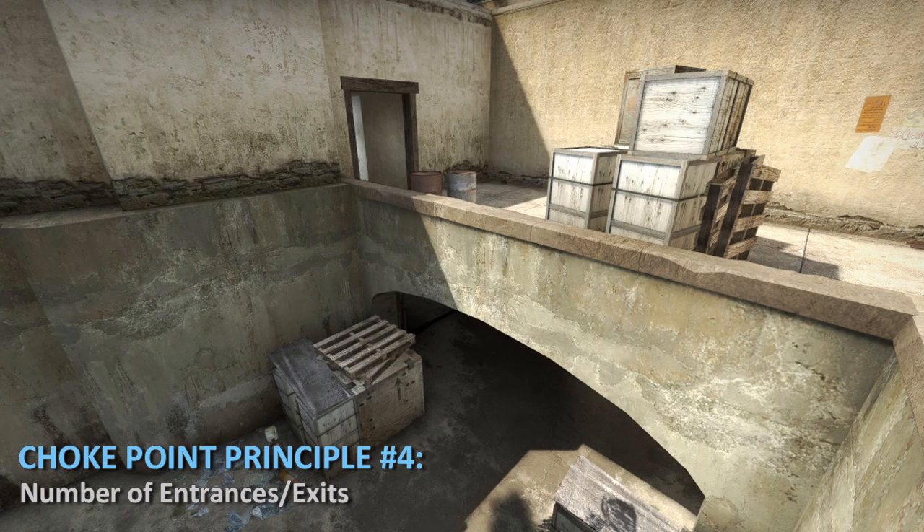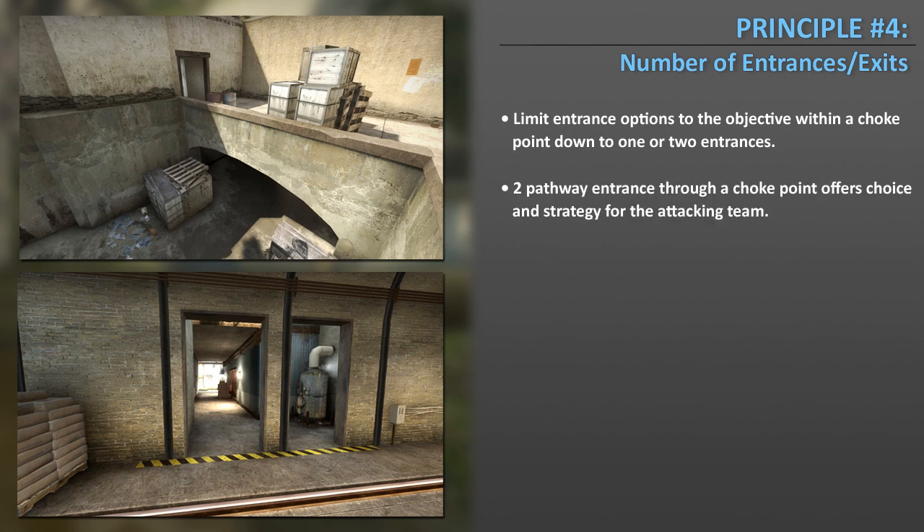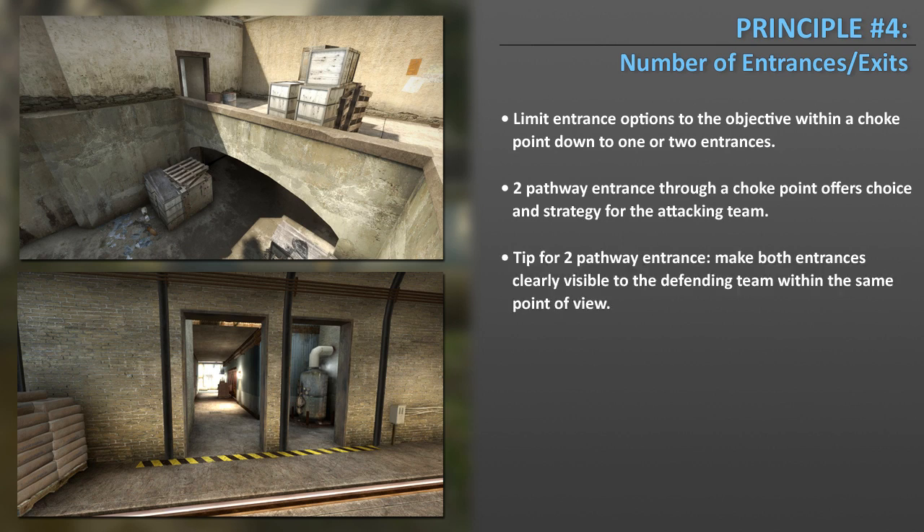Choke point principle number four: Number of entrances and exits. Limit entrance options to the objective within a choke point down to one or two entrances. Two pathway entrances offer more choice and strategy for the attacking team. If you use two pathway entrances, make both of them clearly visible to the defending team within the same point of view. Controlling the design of your choke points means controlling gameplay.